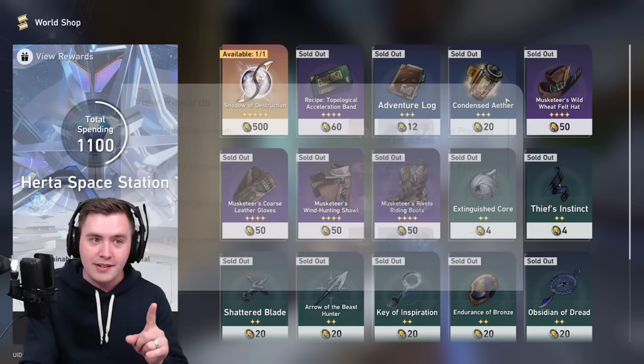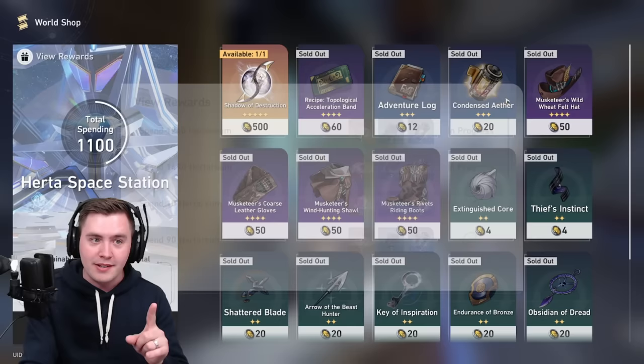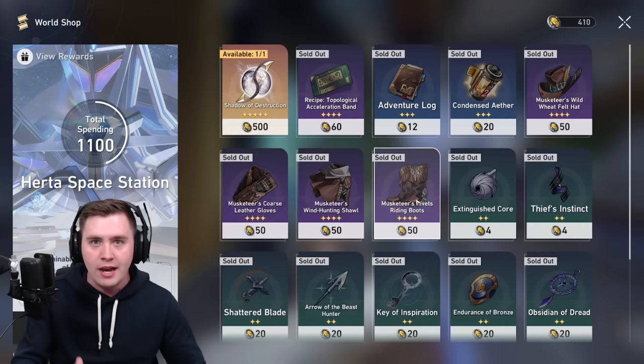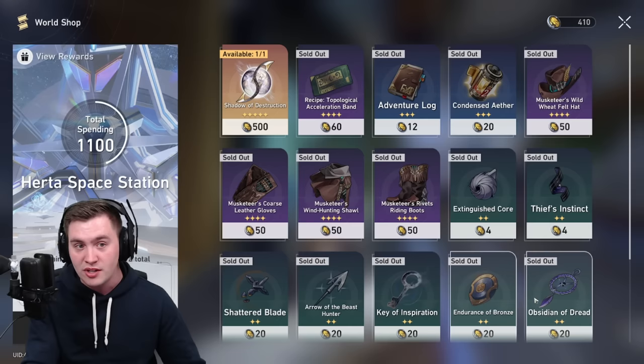There are some really good rewards in this shop. At rank 20, you can get your first four-star relic set, and if you get lucky, this could be a massive improvement to your account. We'll talk about relics fully in a moment, but you should clear out this shop as soon as you can. I would actually focus on the other stuff before the Eidolon, because the physical main character is not that great.